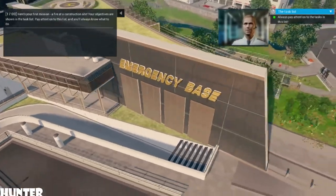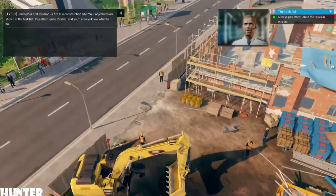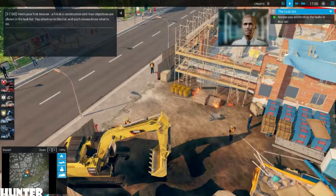Here's your first mission: a fire at a construction site. Your objectives are shown in the task list. Pay attention to this list and you'll always know what to do.